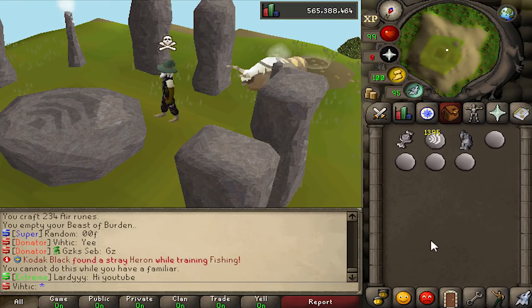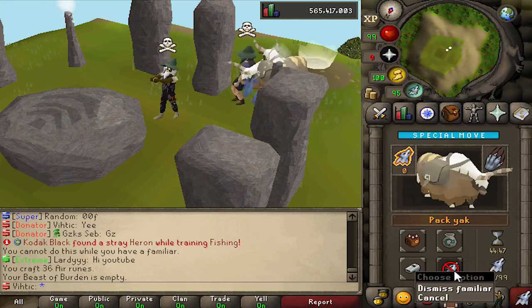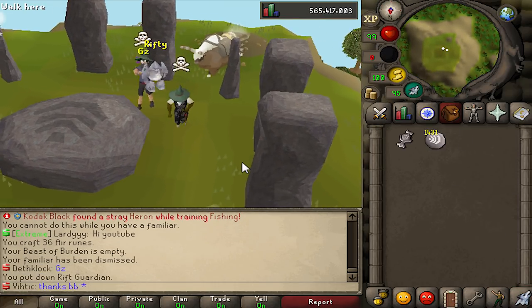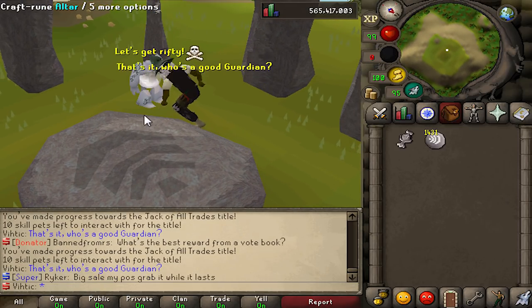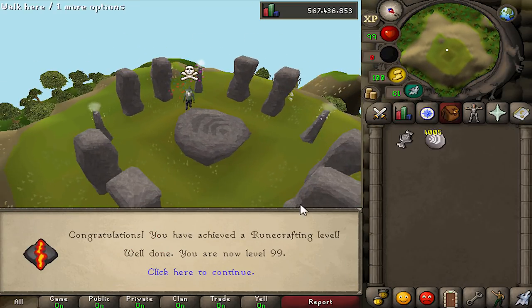If you might have noticed in the intro, only the second one on our entire account — another pet. We got the Rift Guardian. Pretty cute, and look at that sneaky little reference there too. If you know where that's from, comment down below. And there we go, 99 runecrafting, and of course the 10,000 runes achievement done as well.